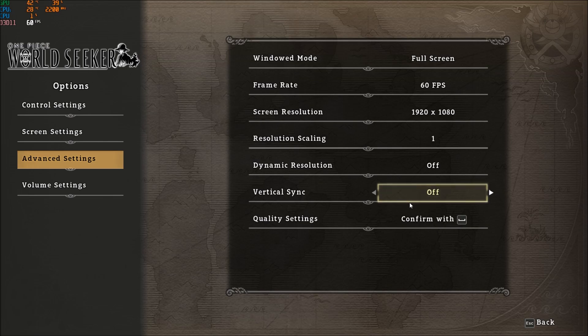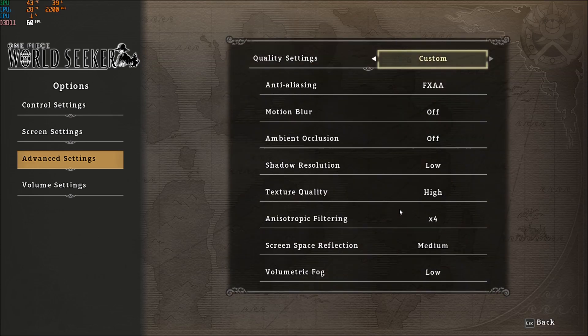For vertical sync, I'm not using it, but you can — you won't notice input lag in this type of game, so it's just a preference. After confirming those settings, for anti-aliasing I'm using FXAA; you will gain about 3% FPS with that. For motion blur, I remove it — you won't get a performance boost from that, it's just that I don't like the effect.